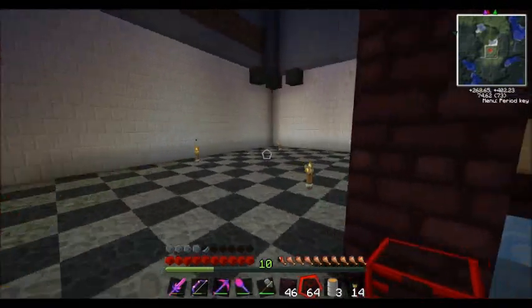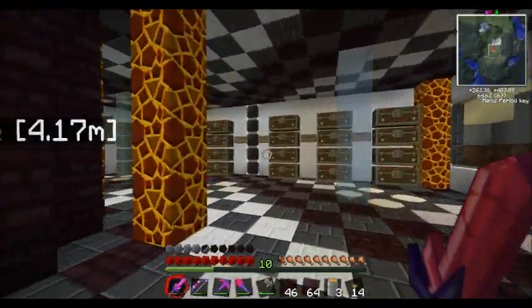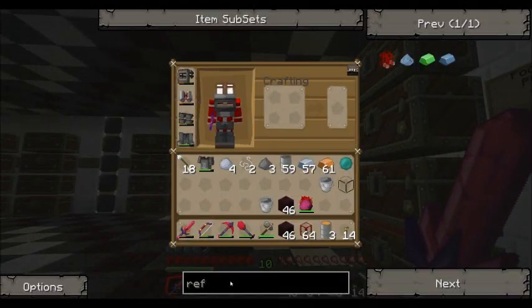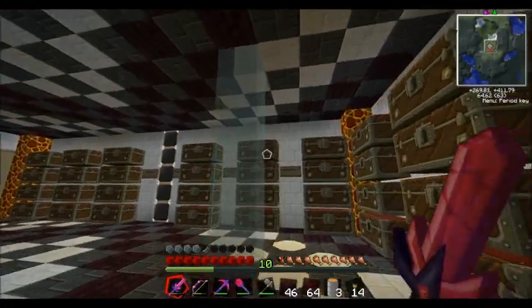Fuel will be there. We shall make a refinery and try to pump the oil over. For a refinery, this is the recipe — we need a diamond gear, which is expensive, plus redstone torches. So we need sticks, and we need cobblestone.